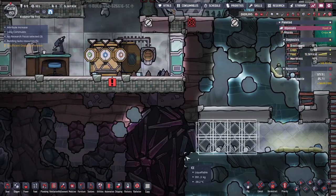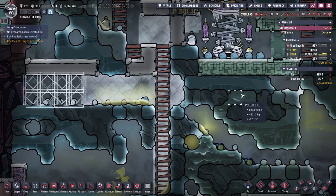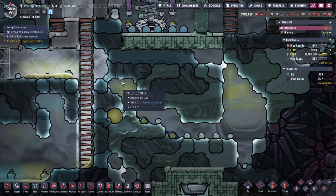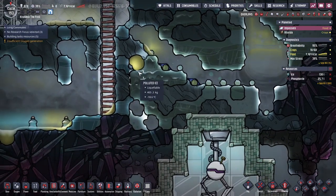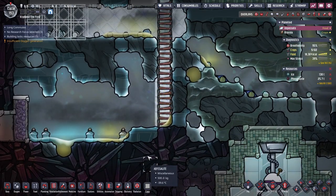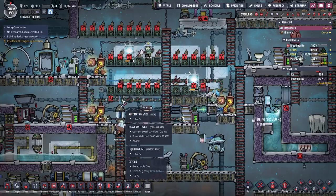By having all these tiles we're grabbing more cold. My hope is to cool things off a bit more — we'll see if we can actually accomplish that. This is all pretty warm: negative 25, negative 19. We're already starting to melt all this polluted ice.